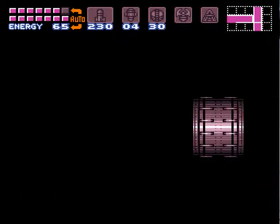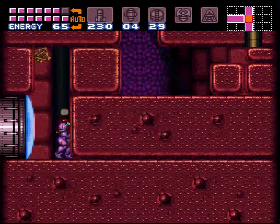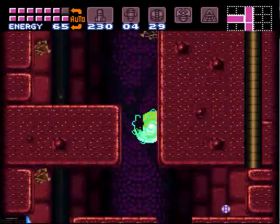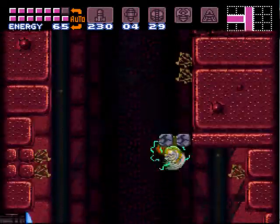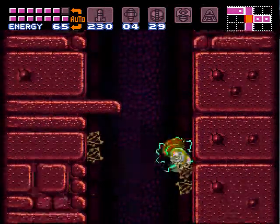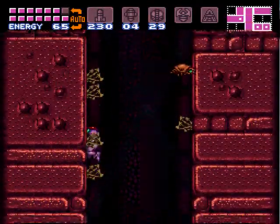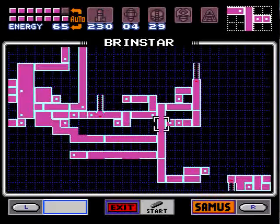I stepped on a spike for no reason. That's the x-ray scope. That should be everything, folks — we should have every item in the game at this point. So if we don't, I don't know what to tell you; I gotta go back and find it.